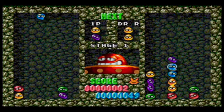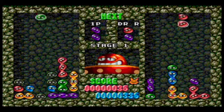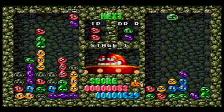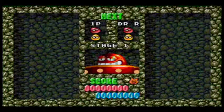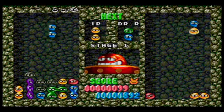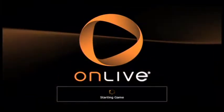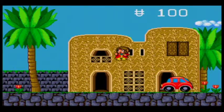Next up is Dr. Robotnik's Mean Bean Machine. This is pretty much Dr. Mario if you've ever played that — it's almost the same, very similar to the last game too, only you are battling a computer. For every set of colors they clear, which I believe has to be four or more, you get black beans that you can't clear very easily. So it's a battle to send your opponent to the top, and as you can see the computer was destroying me there.